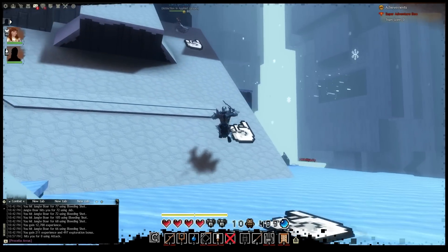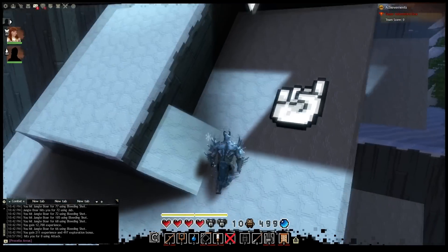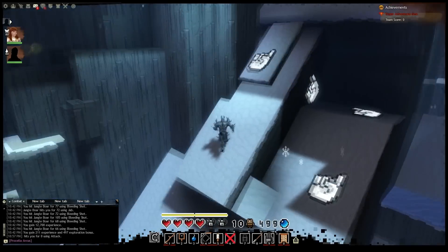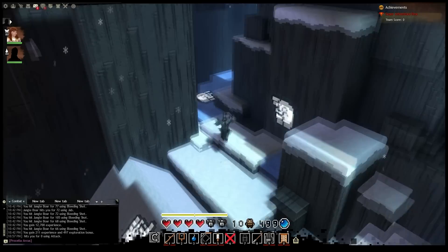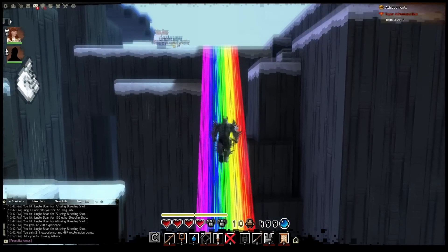Howdy folks. My name is Richie, a.k.a. Bogotter, and I'm back with another Super Adventure Box guide. Today I'm going to be showing you how to get the Bauble Totem Bag, which allows you to carry up to 750 baubles. This is done in World 2, Zone 3, and there are several things you need to do in order to actually accomplish this.